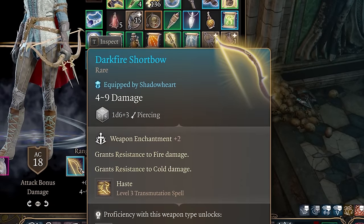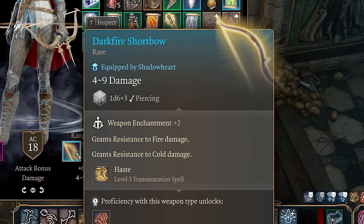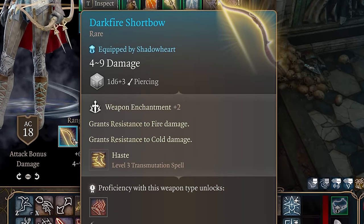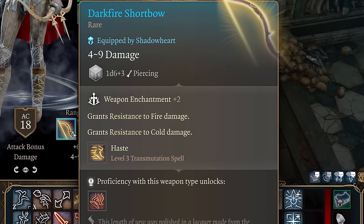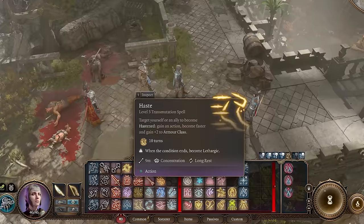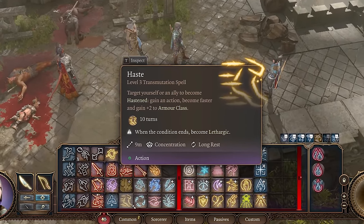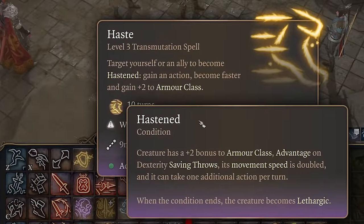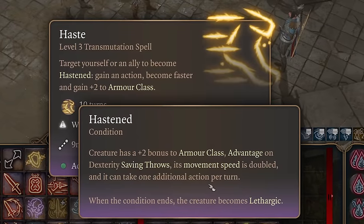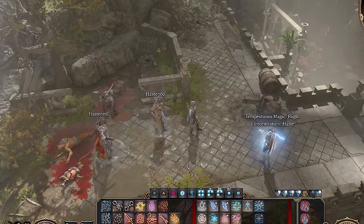You can buy the Drake Throat Glaive from Roa Moonglow on the ground floor of Moonrise Towers during Act 2. Next up is the Dark Fire Shortbow, one of my favorites. The Dark Fire Shortbow grants resistance to both fire and cold damage and grants the ability to cast Haste. Haste is one of the strongest spells in the game, allowing the target to gain +2 to armor class, advantage on dexterity saving throws, doubled movement speed, and most importantly an extra action per turn. On a class that can attack 3 or more times per action this is really powerful, and you can even twin-cast it, making two party members hasted.